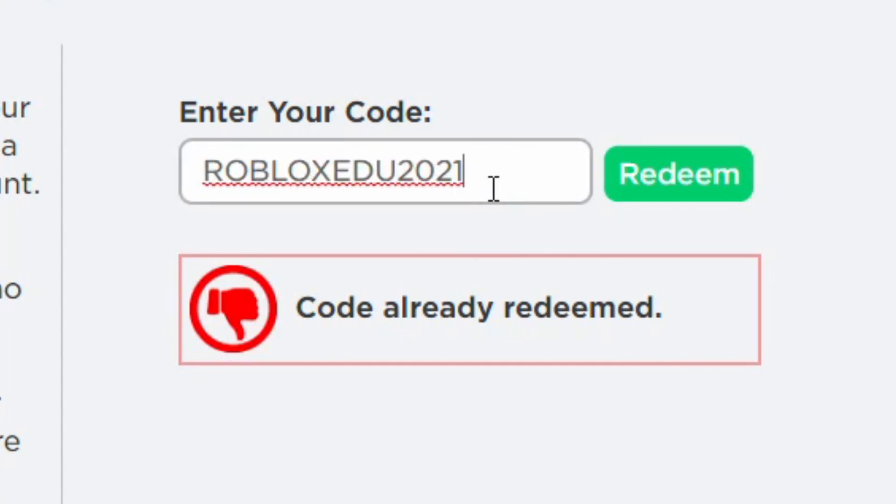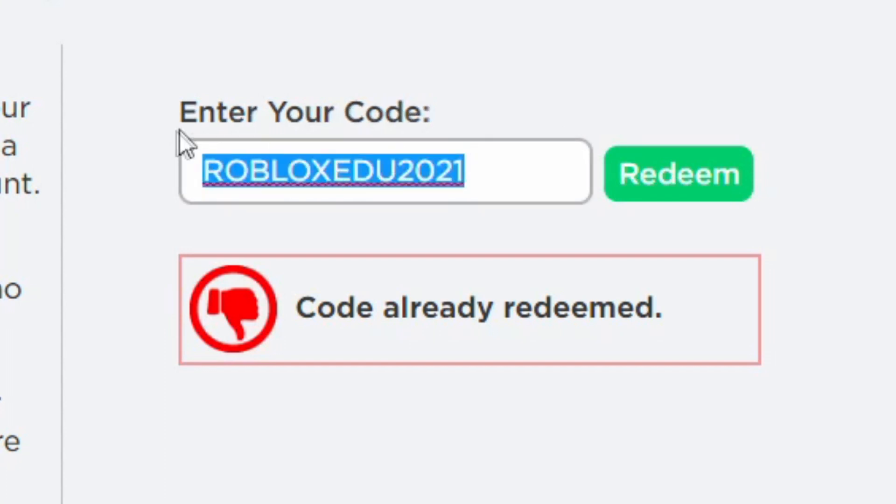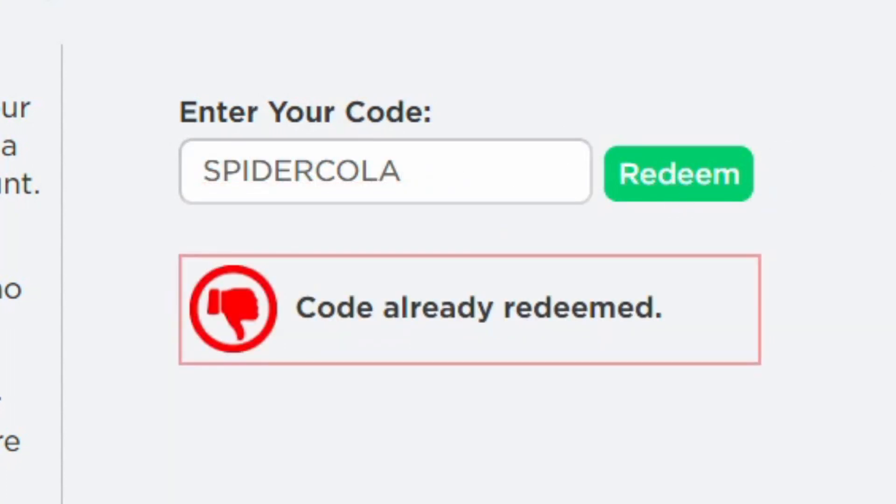The next code is ROBLOXEDU2021 — press redeem. That gives you like a little radio thing you can put on your back, which is pretty insane. The next one is SPYTHECOLOR — that one has been around for months, maybe years. It's just always been there.